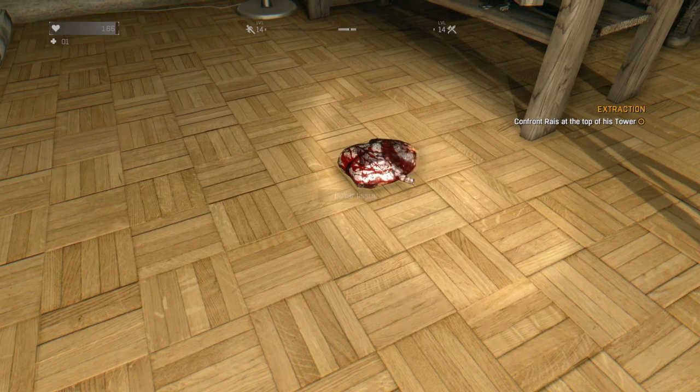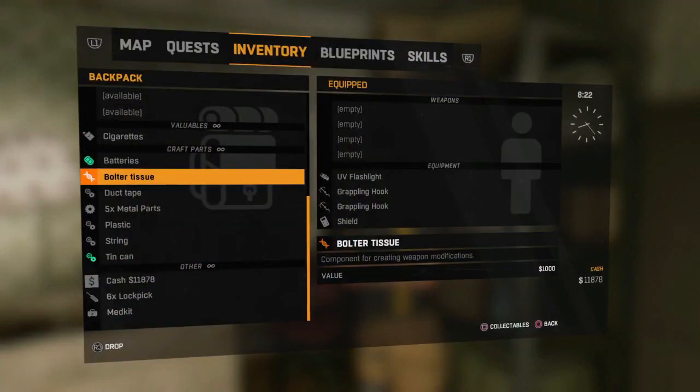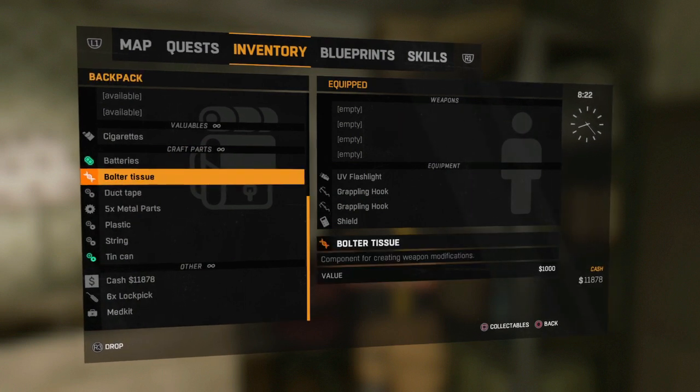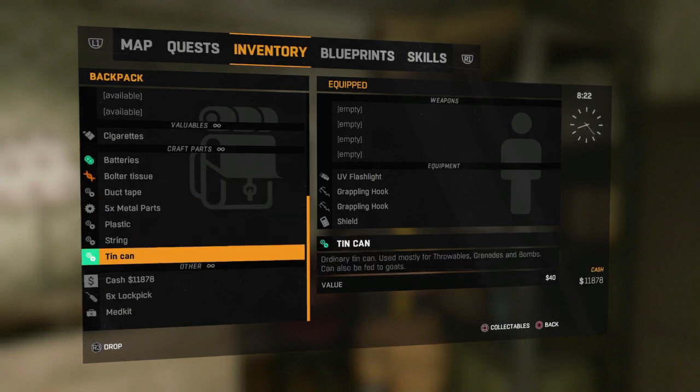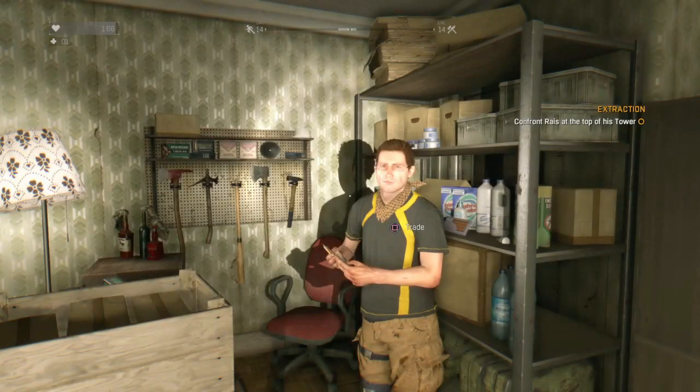Make sure you have a bolted tissue. I actually made a new save file for you guys, so I will only have this much cash — as you can see, 11,878. What you need to do is duplicate the bolted tissue. I only have 6 lockpicks here, as you can see, so we can use that as the duplication item.